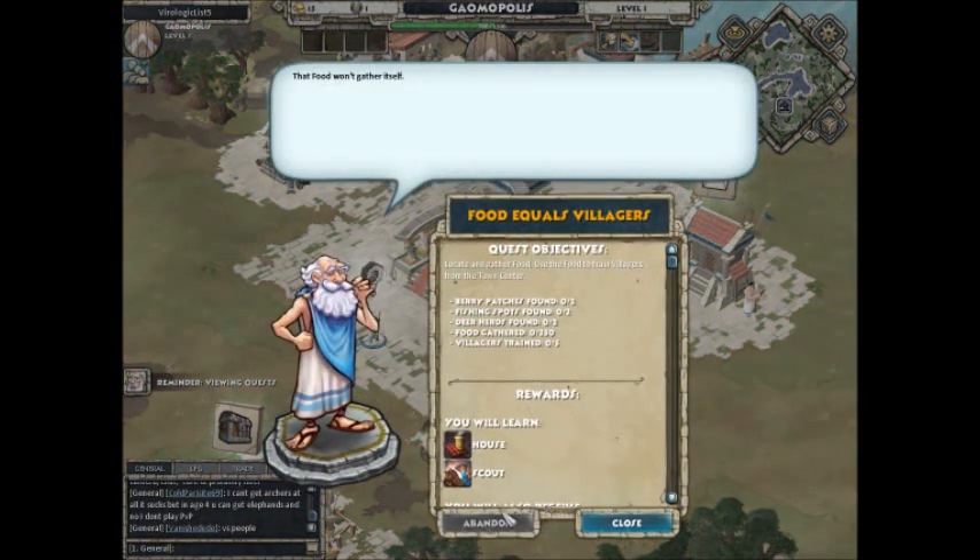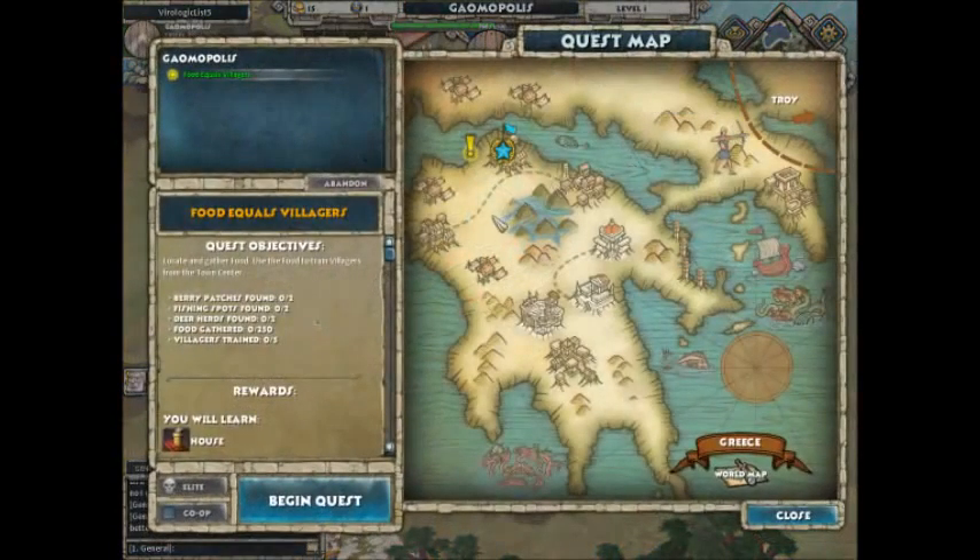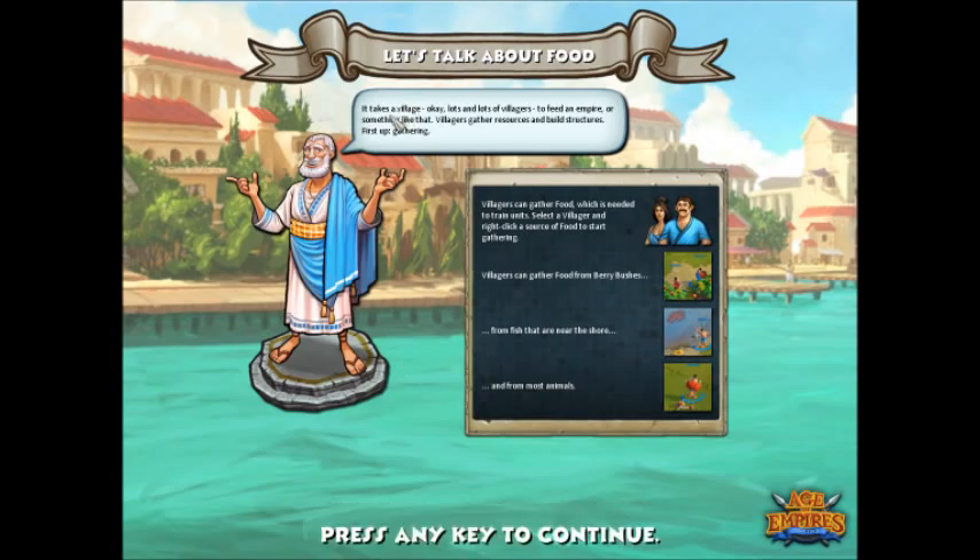The food won't gather itself! Fine, fine, fine. Good luck! Thank you, Lord! Gee, so pushy! Okay, I remember — let's begin the quest. It takes a village. Lots and lots of villagers to feed an empire. Villagers gather resources and build structures. First up, gathering. Let's learn how to gather. Villagers can gather food, which is needed to train units. Select a villager and right-click a source of food to start gathering. Villagers can gather food from berry bushes, from fish that are near to shore, and from most animals.